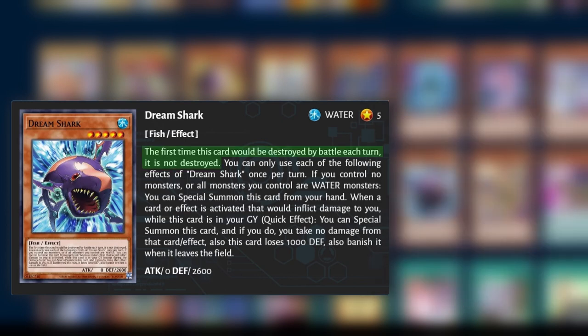It has three effects. The first time this card would be destroyed by battle each turn, it is not destroyed. This effect pairs with its second effect: when a card effect is activated that would inflict damage to you while this card is in your graveyard — quick effect — you can special summon this card, and if you do, you take no damage from that card effect. Also, this card loses 1000 defense.